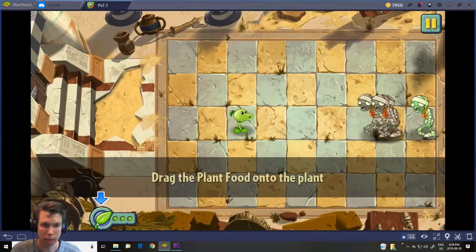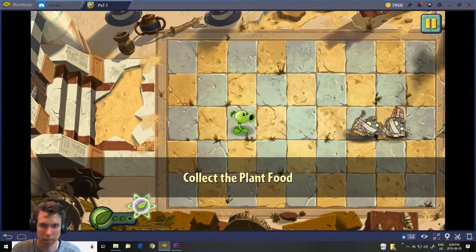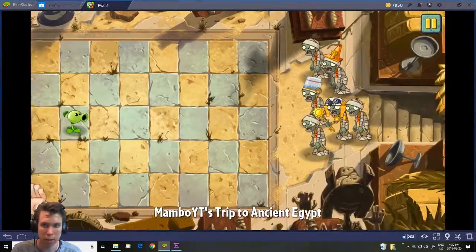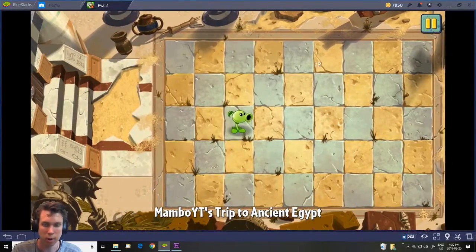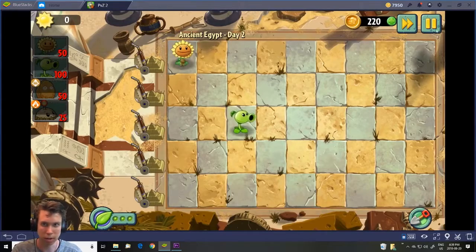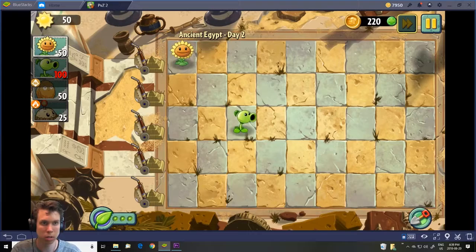So basically plant food gives the plant its ability — it does a bunch of damage. And knowing that it's always going to drop plant food because it's all green and electrical.